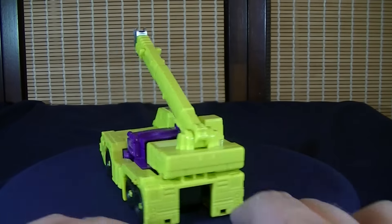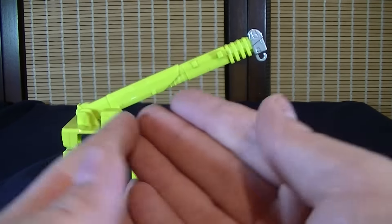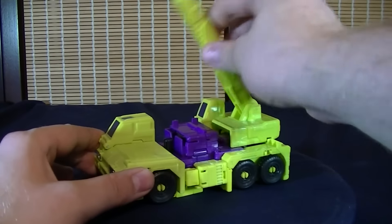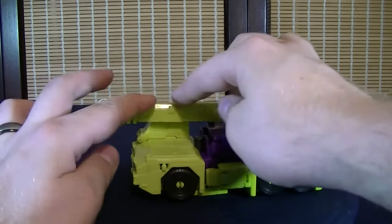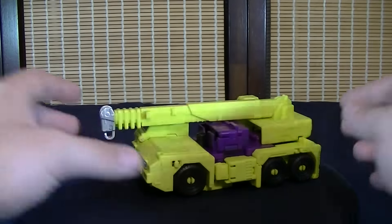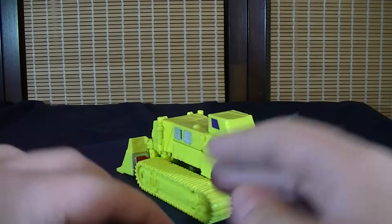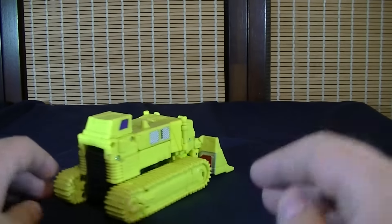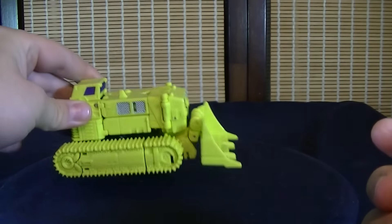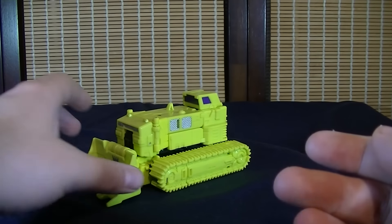Hook also has a very solid vehicle form — noticing kind of a trend with the back portions having a little bit of empty gapping, but overall the profile looks really good. The hook can also move up and down with a really nice range of motion. Maybe I'd like to see a little bit of an extending mechanism so it could stretch out more, but it works very well nonetheless. And then Bone Crusher's vehicle form looks really really solid — it actually has no real noticeable gap. The vehicle form looks fantastic, and love the plow on the front which can lift up and down and shift a little bit.